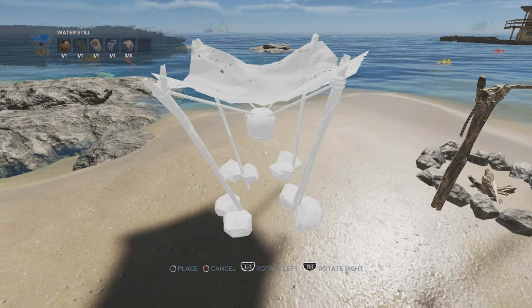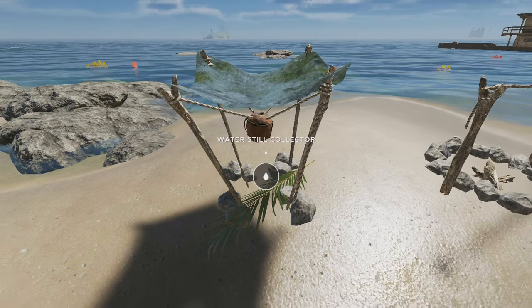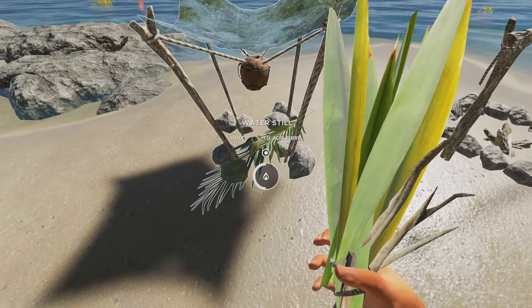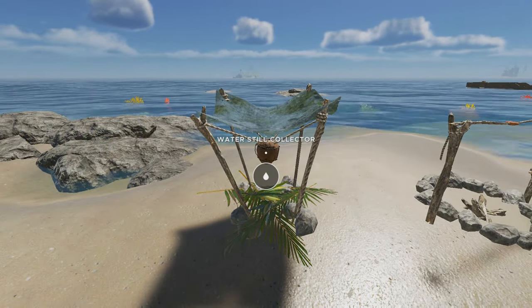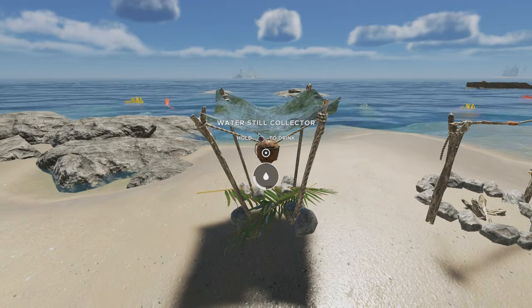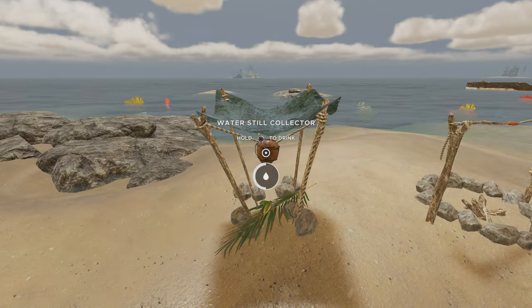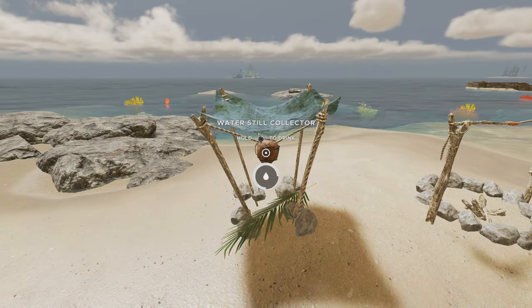You now have all the ingredients for your first water still. Place it down and you have a choice. You can add palm fronds underneath, or you can add fibrous leaves. After a while, your water still will start to fill up, and you may then take a drink, or later fill up flasks to transport water for farming and so forth. Each water still will fill to give you four portions of water.